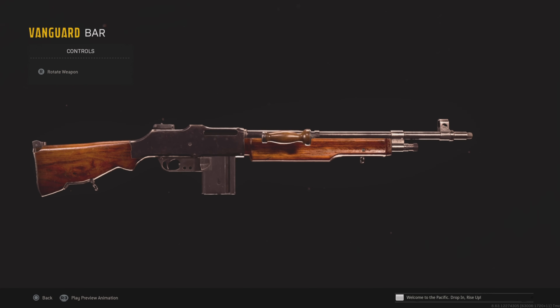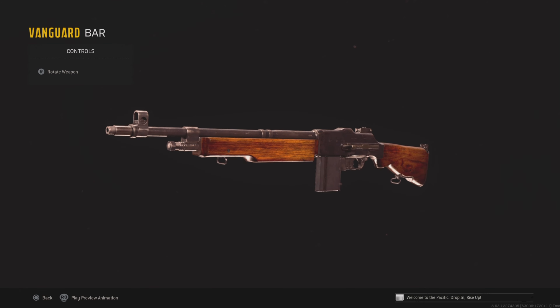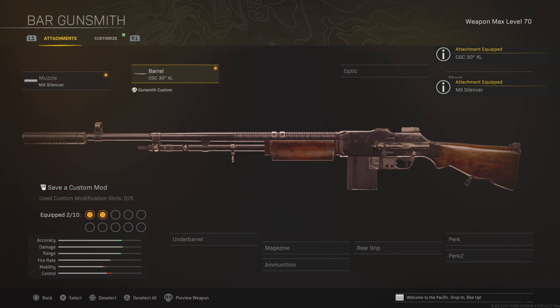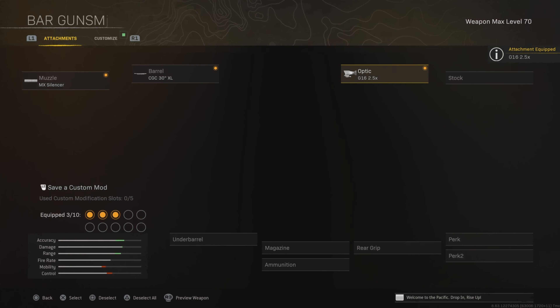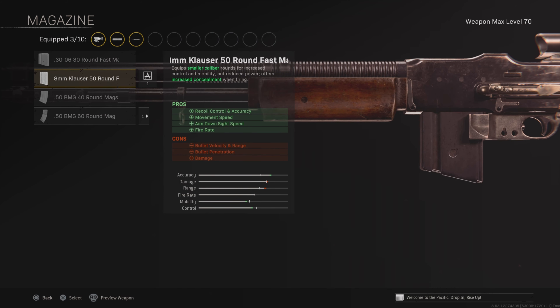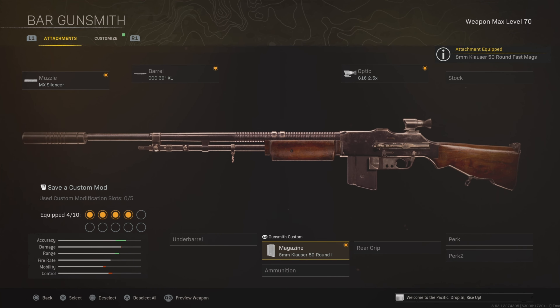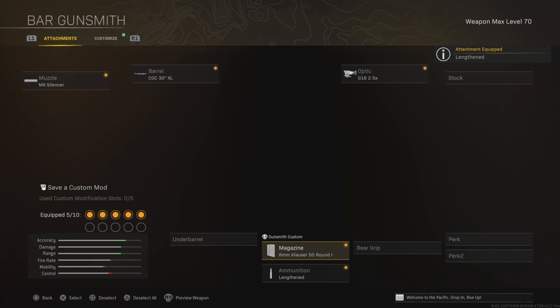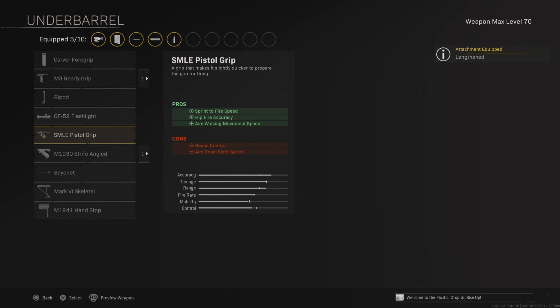One of the most accurate weapons in the game right now — the BAR. This is definitely a top assault rifle. Use the MX Silencer and the XL barrel, both increasing accuracy and range, plus the 2.5x optic. You're also going to want the 50-round magazine — make sure it's this specific one, because it increases recoil control, accuracy, fire rate, ADS, and movement speed. This is literally a game-changing attachment that takes the weapon from a 5 to a 10 out of 10.